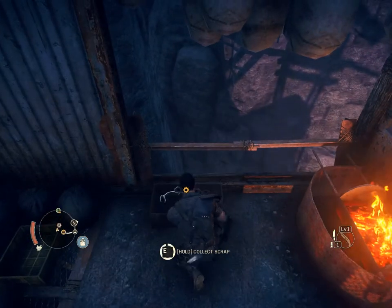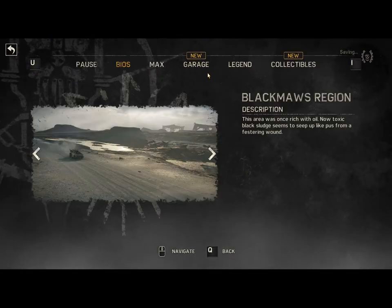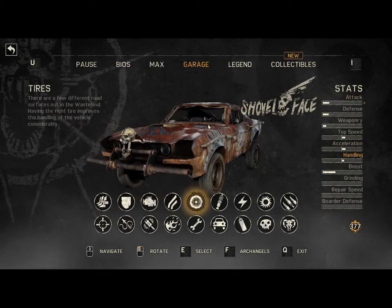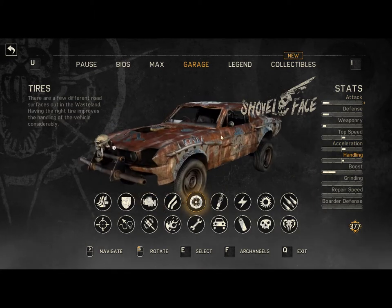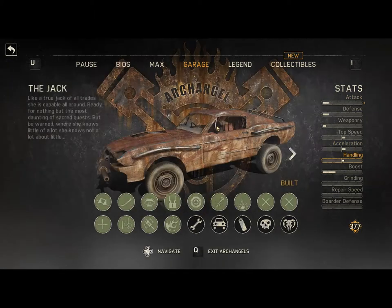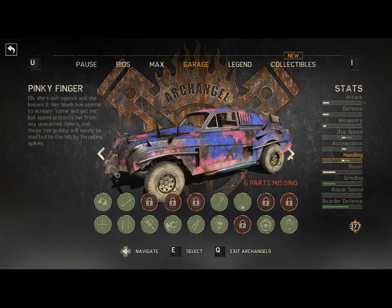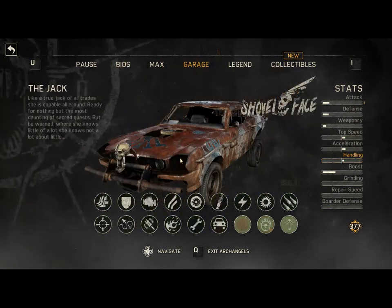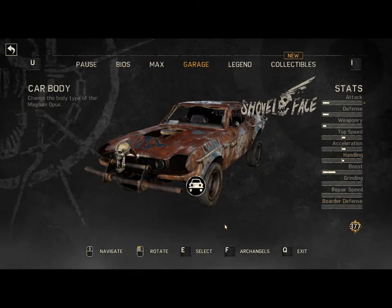You collect scrap and then you can upgrade your car. Right now I'm using a pre-built car body — what's called an Archangel. It's called the Jack. There's also Pinky Finger, Celestial Bones — that one actually looks kind of cool. I got the pre-order bonus car body.